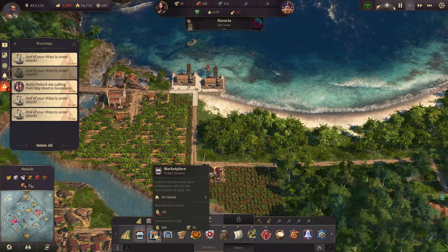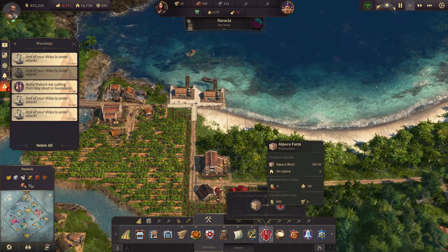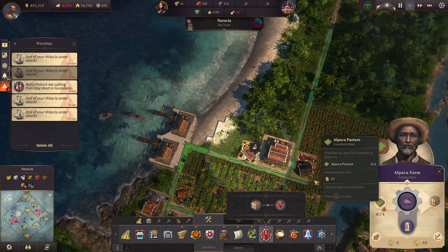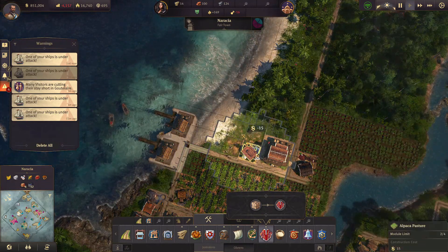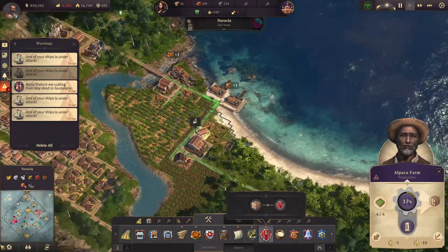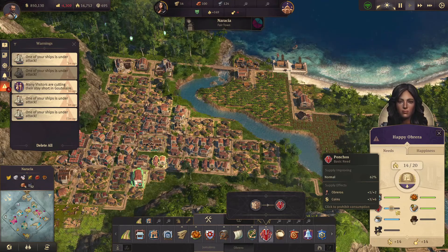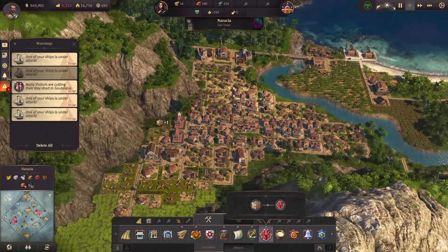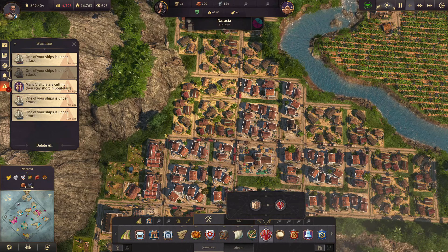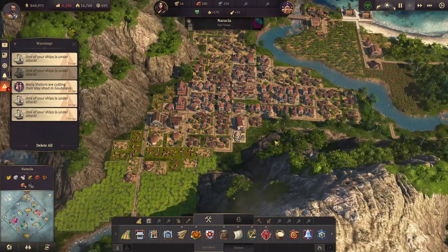I would like to have another warehouse right here. And then the alpaca farm — okay, go here. She should get back in a second. Maybe it makes sense to add a warehouse, but I think it's fine. I think this island is definitely okay.